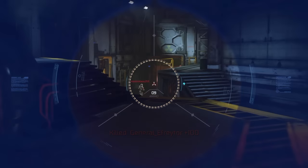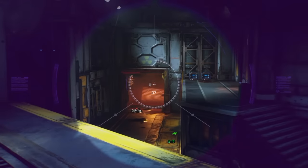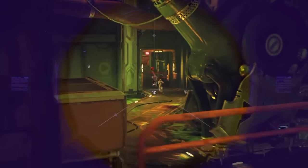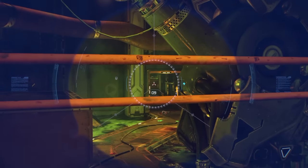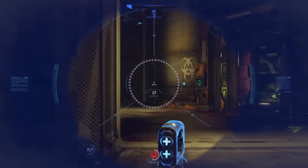The best situation is if you are behind opponents while they're fighting somebody else, because then you have time to zoom up, charge the power shot, and aim at your opponents. Like you see here — that's the best scenario: stay in the distance, let them fight with somebody else, and you always get the final kill.